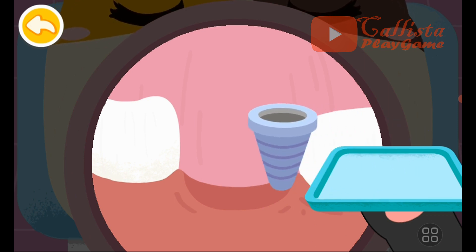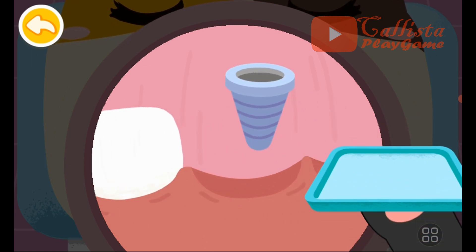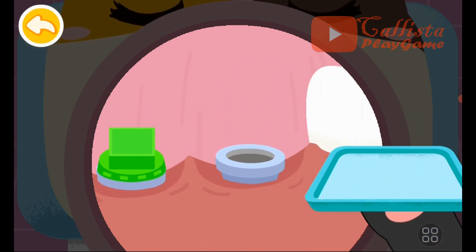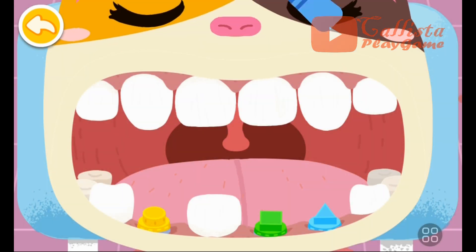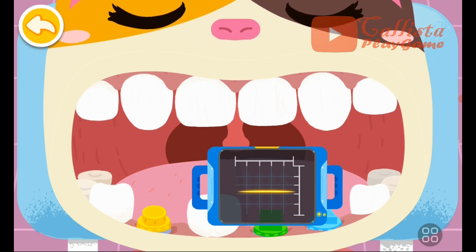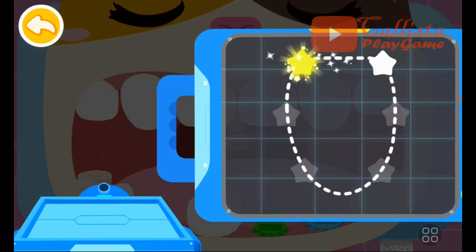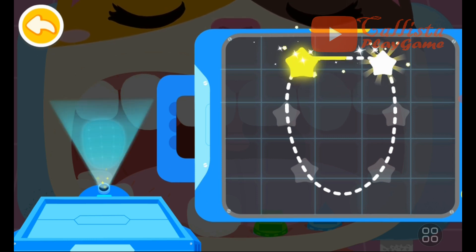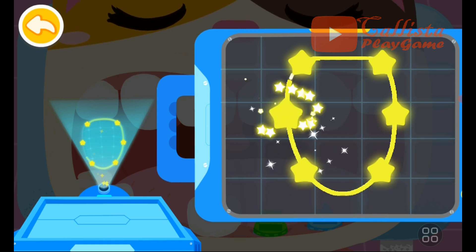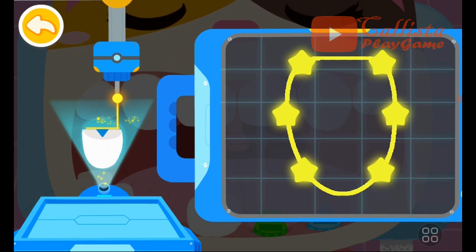Implant the false root. Scan the false root to make a tooth of appropriate shape. Connect stars to print a suitable false tooth.